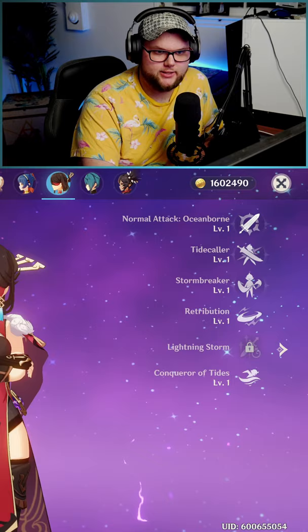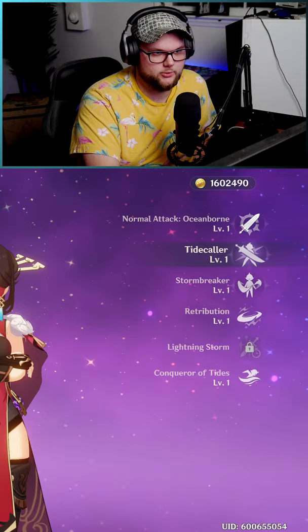As far as talents go, it really depends on how you play Beto. If you chose the Gambler set, the one that increases skill damage, definitely go with Tidecaller first. If you increased your Burst damage with Noble Sublige, definitely consider Stormbreaker first. As long as you do this one last, you should be good.